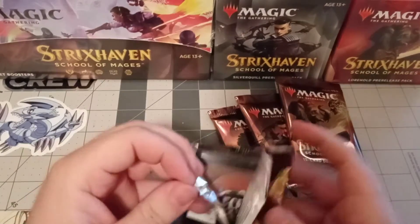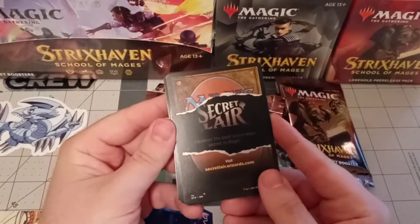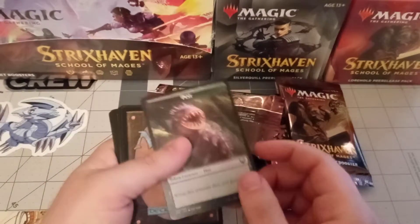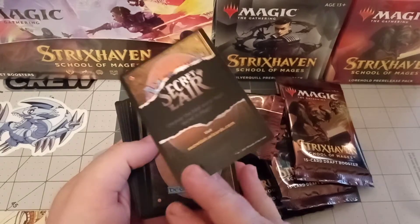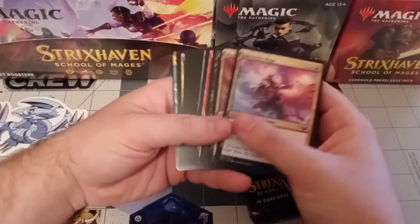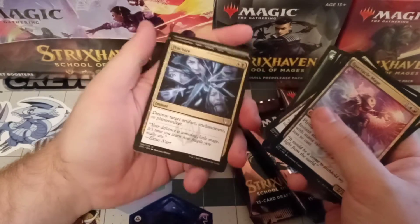Let's get to cracking and I think I'll just go in order of smallest to biggest. Now I haven't opened - apparently there are secret layer promos now. That pest on the back actually looks kind of cool. This is the first of the product that I've opened.